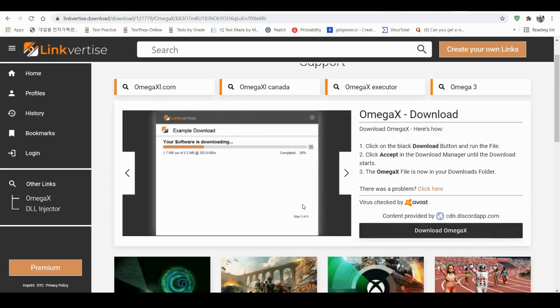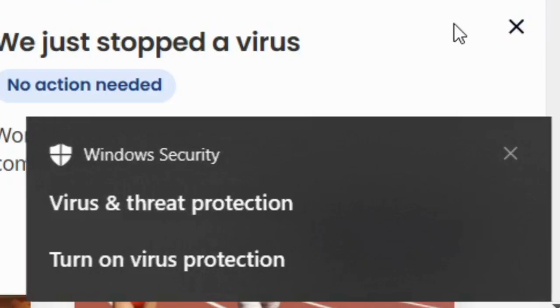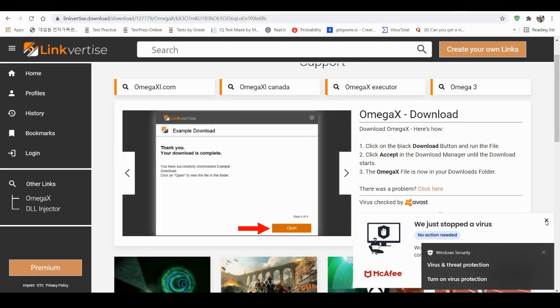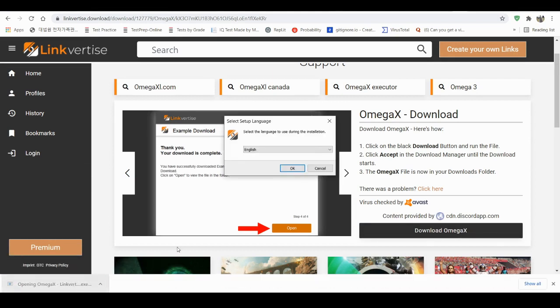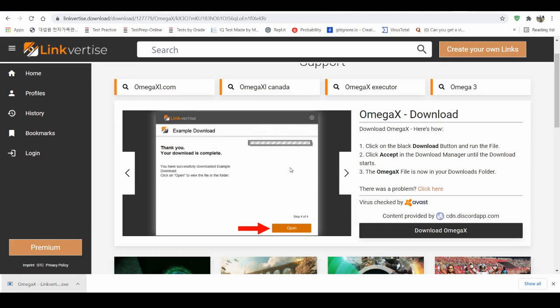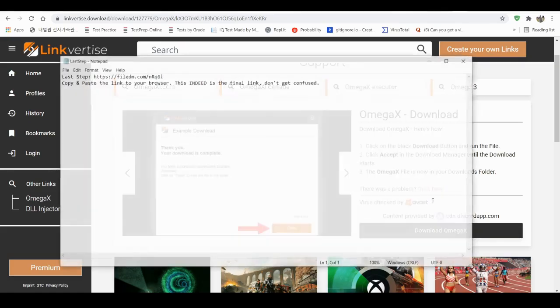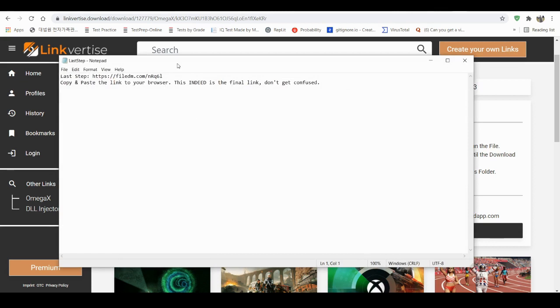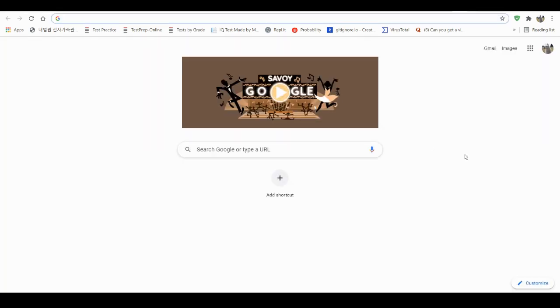Now you want to open that. Let me just turn something off — there we go. Shut up computer, I don't give a shit about the viruses. Now you want to press OK if you speak English. Press next, decline this — it's all bundled crap. Decline that, decline this, and then open.